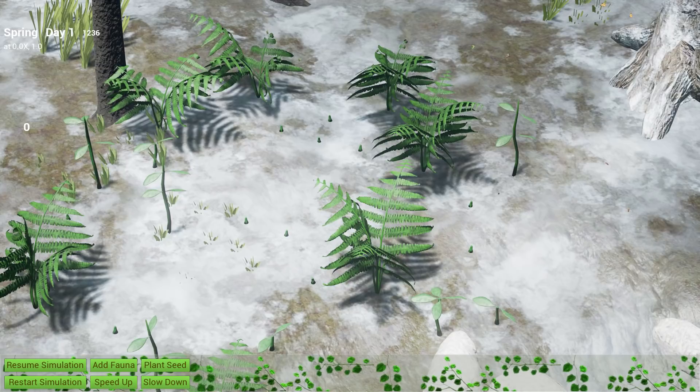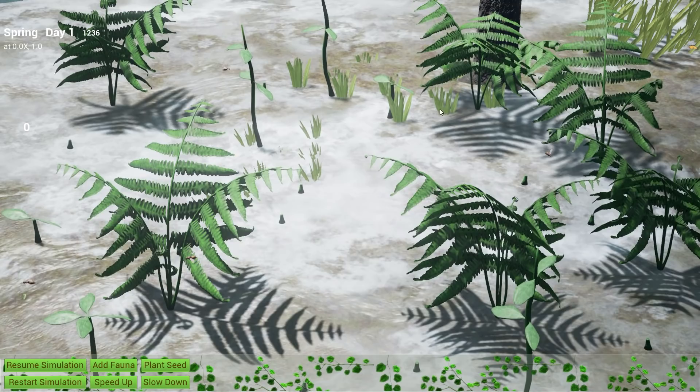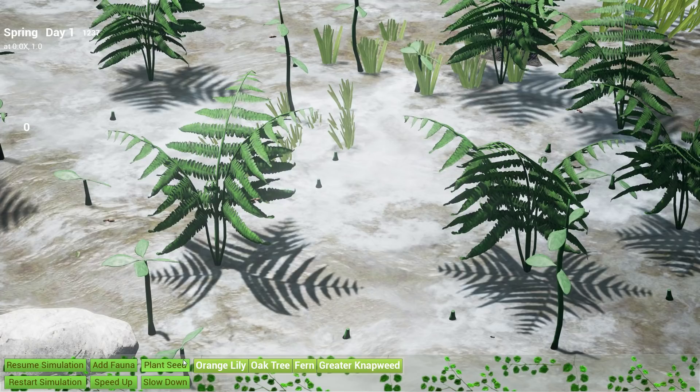Dawn is an ambitious ecological simulation allowing players to experience life from the perspective of plants and animals. There are many ways of playing this game. This is the strategic mode. The strategic mode allows you to manage and interact with an ecosystem. You can start or stop the simulation, speed up or slow down the flow of time, and you can even add new species of plants and animals into the game.